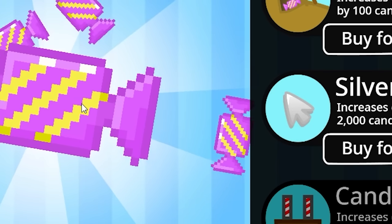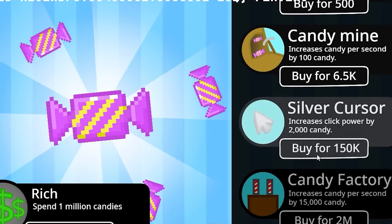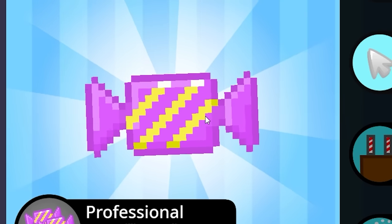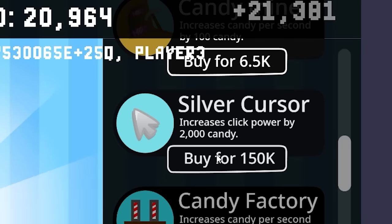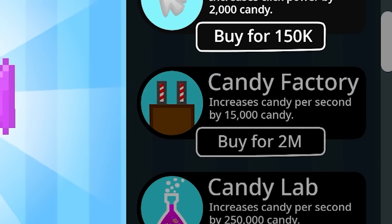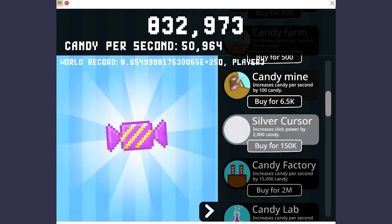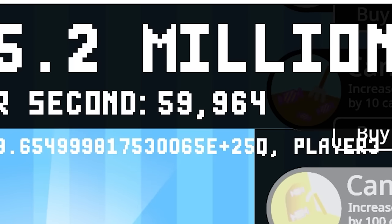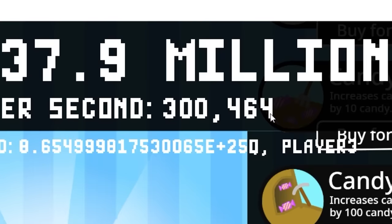Let's buy that again. I just got the golden candy — just keep buying this. I'm pretty rich. I'm going to keep buying the silver cursor. Now at 1.1 million candy — it's going up really fast. What happens if I turn on the auto clicker here? Yeah, that's pretty fast. Let's buy the candy factory — increases candy per second by 15,000. I'm going to use my auto clicker on the silver cursor. I just got another golden candy, so I'll buy another candy factory. The next is the candy lab for 20 million — it's going to be a bit till I get there, so I'm just going to keep buying this silver cursor. I'm getting 65,000 candy every time I click.